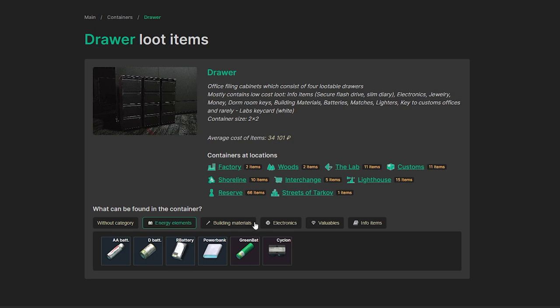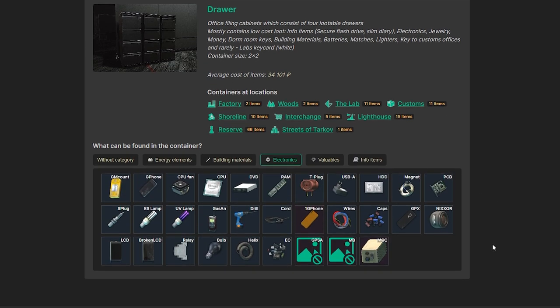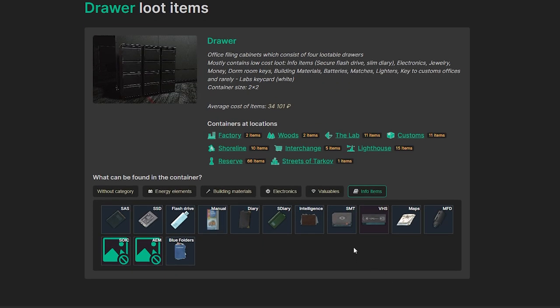Energy elements can spawn, as well as building materials — which are really expensive because everyone is upgrading their hideout — and some electronics. I found some, but haven't found the new electronics needed for the Lightkeeper and new upgrades yet. There are also info items including intelligence folders, maps, flash drives, and blue folders.